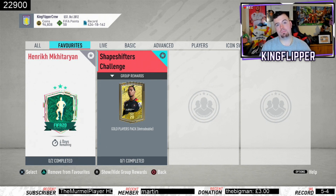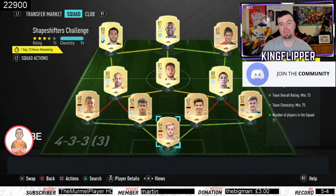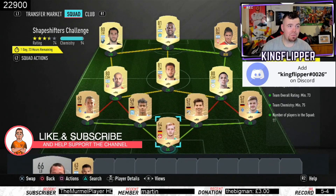Thank you very much EA — what is this crap? A gold players pack on its own is a 10k pack, 12.5k pack, I don't know why they class it as that, but max a 10k pack. You get one rare player, and if you quick sold everything I think you get about three to four k.